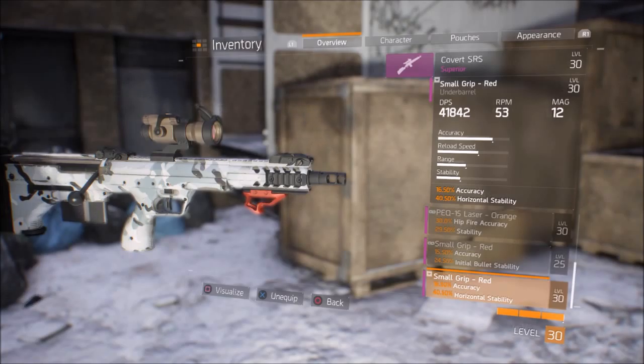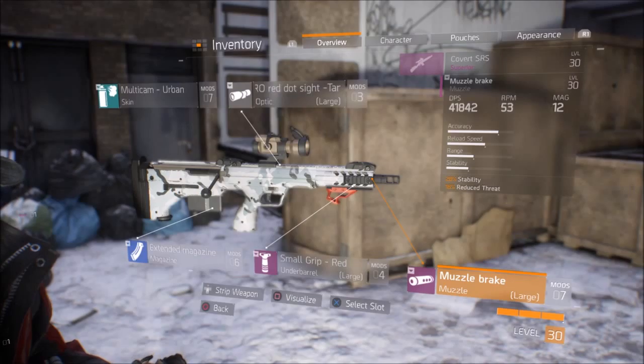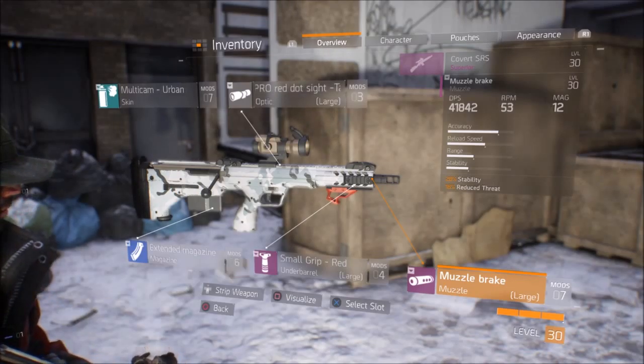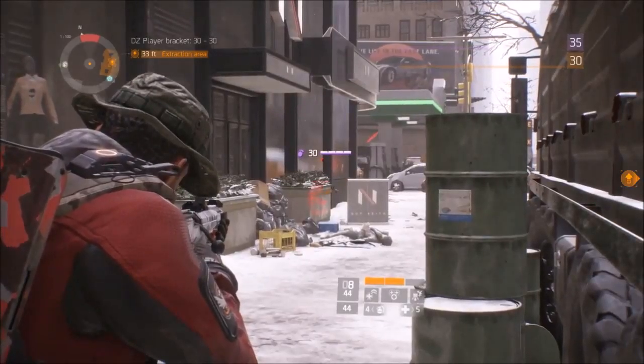First off, as you can see here, we have the multicam urban camo, just to give it a little bit of visual effect. Moving on to the optic, we have the Pro Red Dot Sight. It increases the headshot damage by 7.5%, which is really important for taking out enemies very quickly.